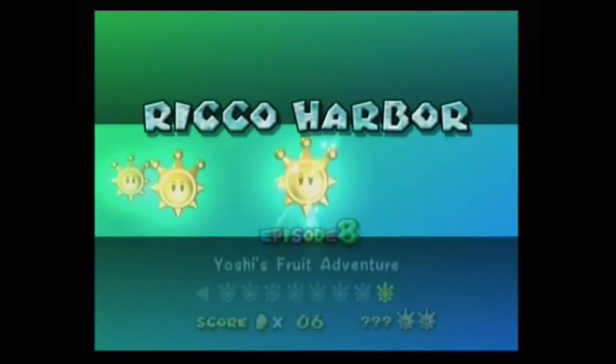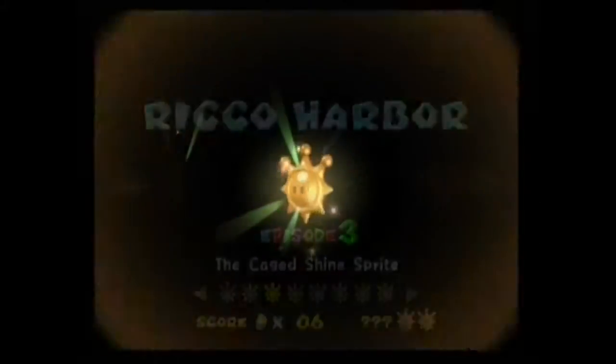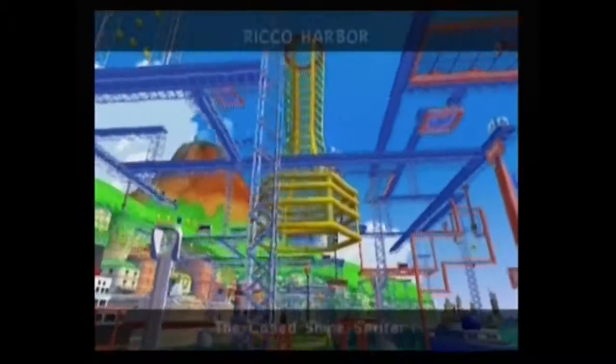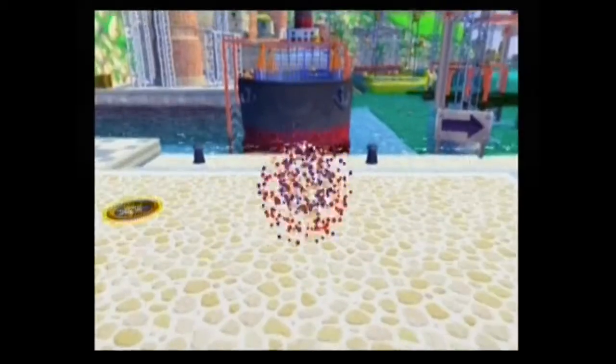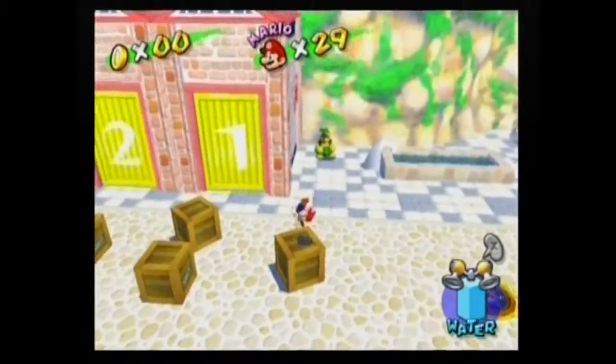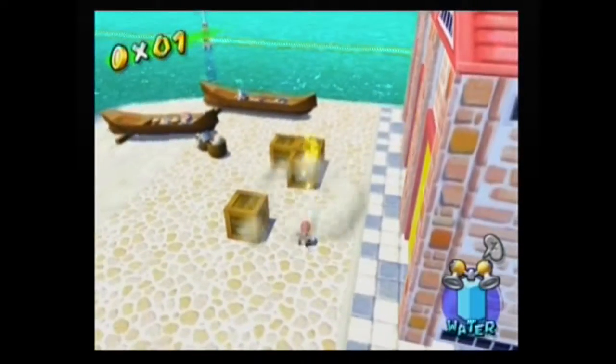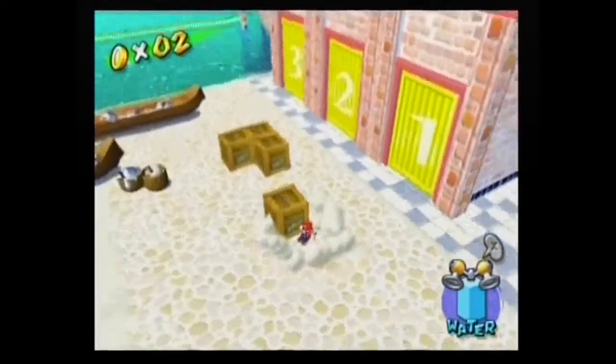I'm not feeling confident I'll be able to do this in 10 minutes, but hey, we can try. Shine sprite - depending on how... since we have to drop down there anyway, I might just try tricking it out to see if I can. Box, coin, then we're gonna ignore the other blue coins just for a little bit.